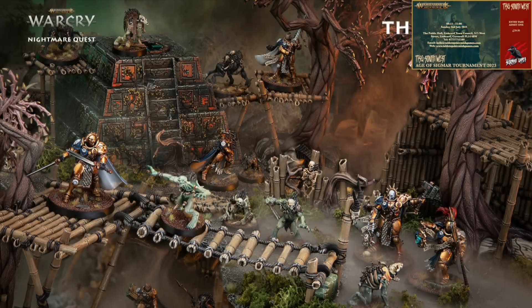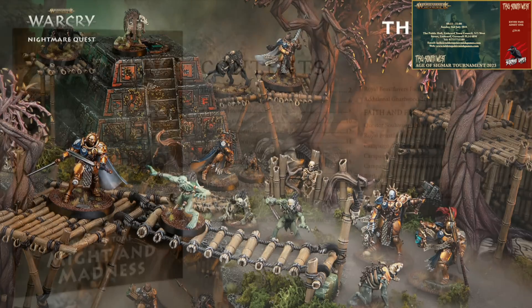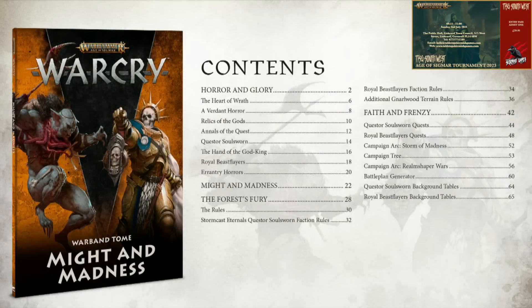That's the terrain and models. Then we've got the book and the cards to look at, and of course the roadmap. The book is the Warband Tome, Might and Madness — this is going to give us all the contents including campaigns. You're going to get the campaign arc Storm of Madness, which sounds pretty interesting. You'll be fighting against all the different warbands from the season, and of course there are rules for the two brand new warbands — the Stormcast Eternals and the Royal Beast Flayers. There's also some additional Narlwood terrain rules in there as well.